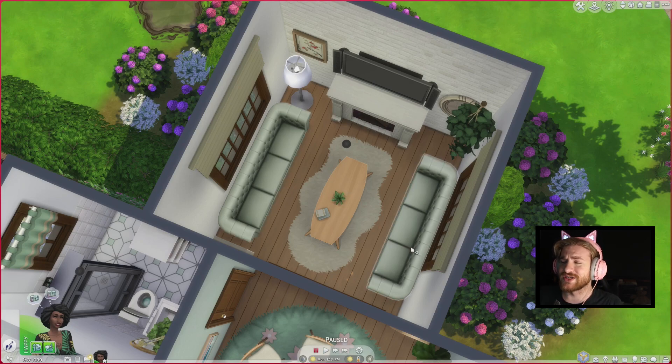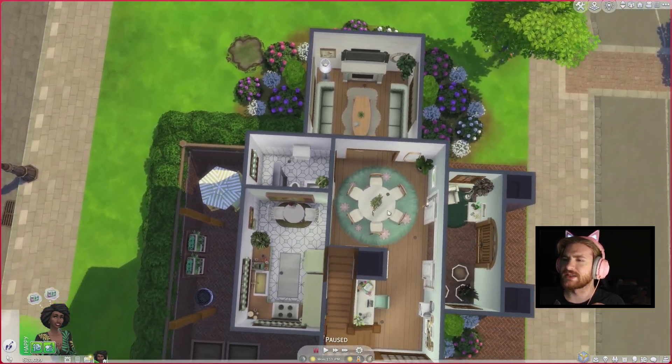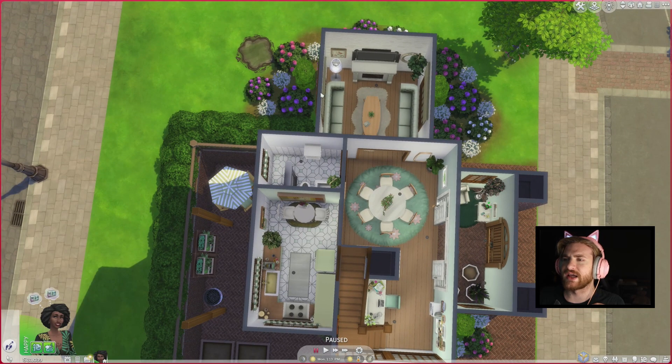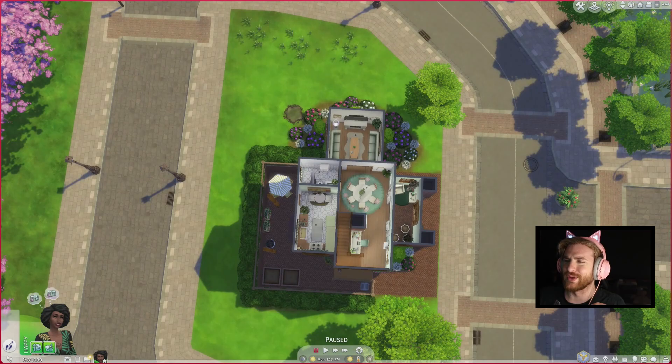And then this beautiful sitting area that I absolutely love. I love these couches — I want these couches in real life in a beautiful brown. Honestly, stunning. Why is there a mud puddle? I just realized it's not even raining. What's going on?